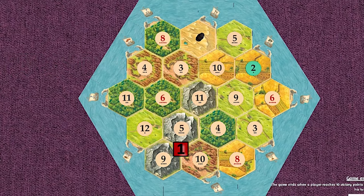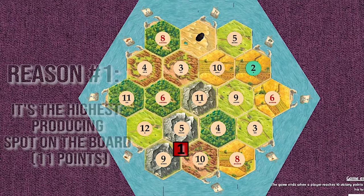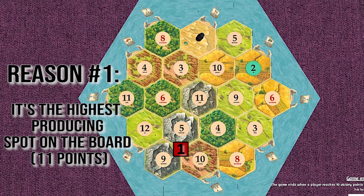I think the 9-5-10 is a correct pick on this board as first position. The first reason is that it is the highest producing spot on this board. In first position, everyone else is going to place their settlements, and your last spot will usually not be very high producing. So in general, you want to have a very high producing spot. If we look around the board, the 9-5-10 has 11 points of production. If you're having trouble narrowing down the best spot, try to find the highest producing spots.